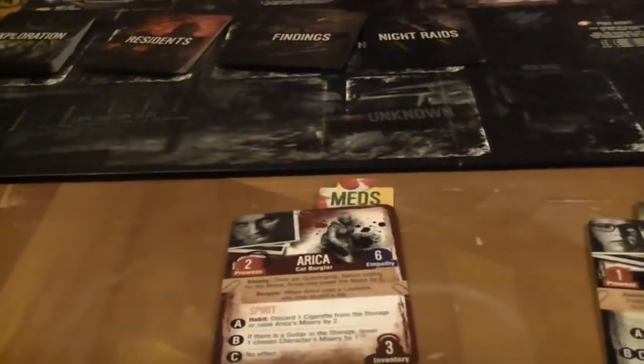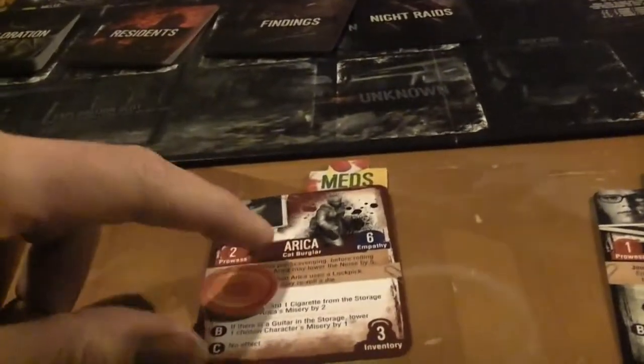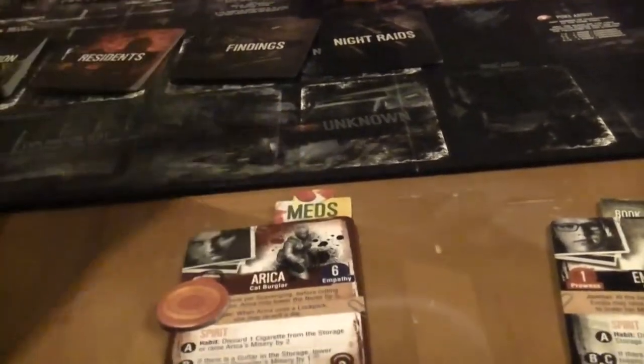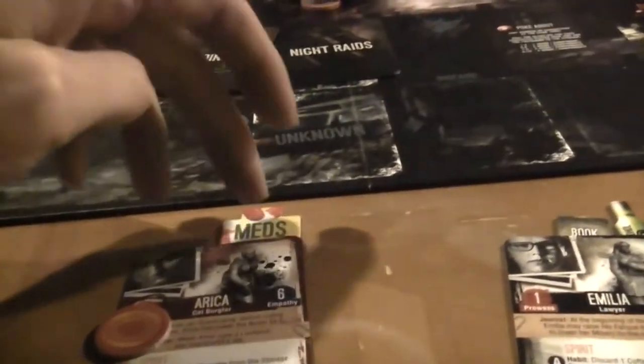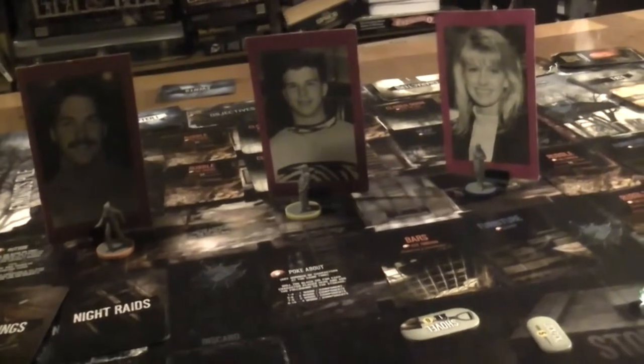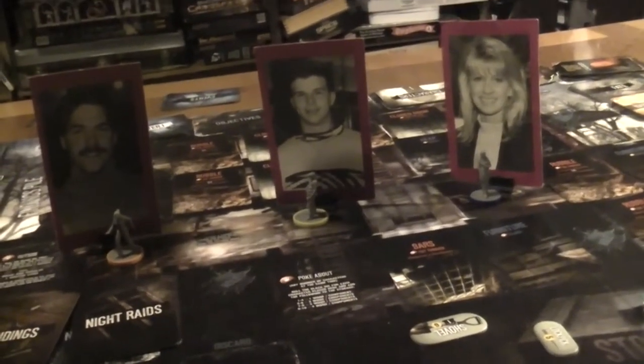I'm also giving people little bonuses based on their career stuff. The orange player is Dick, and his character is a cat burglar. Dick studied biology, so he has meds he gets to start with. Normally in the game all the stuff is held communally, but I'm tucking under the cards the stuff that they just have that they can use. This is going to be kind of semi-co-op because they're going to need to work together to survive.